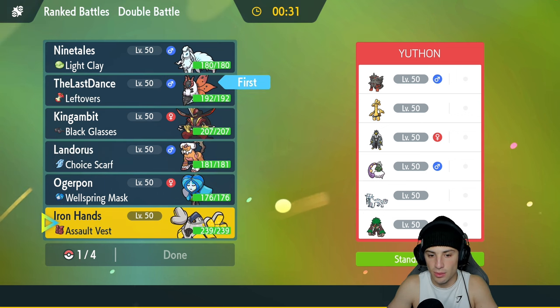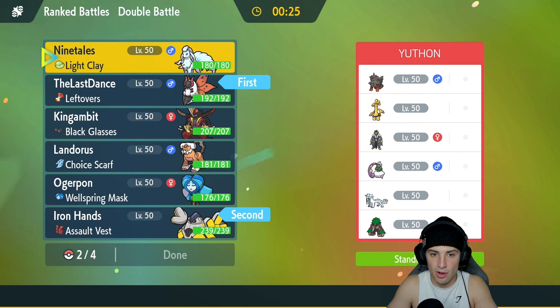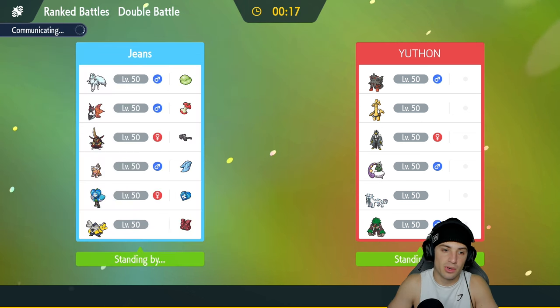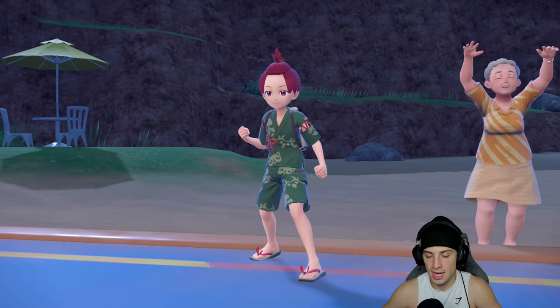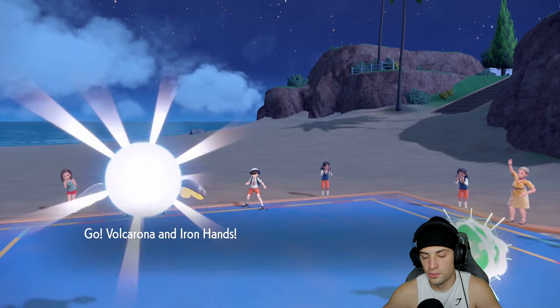I'm going to lead Volcarona and Iron Hands to try to set up a Quiver Dance — I'm all about that setup. I'll bring Intimidate Landorus in the back end. I definitely think they're going to lead Tornadus, which is why I wanted to lead Volcarona — I could Fake Out if I want to and then set up my first Quiver Dance. They end up leading Tornadus and Grousp, confirming they want to set up rain dance.